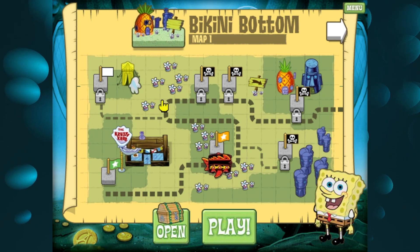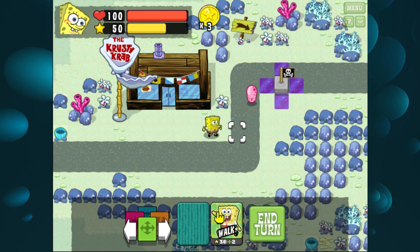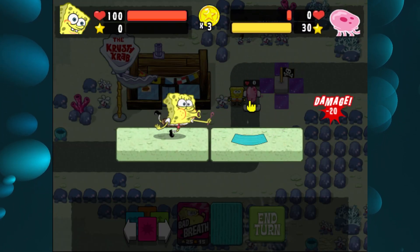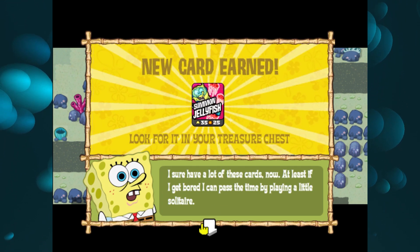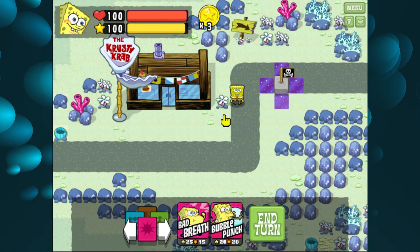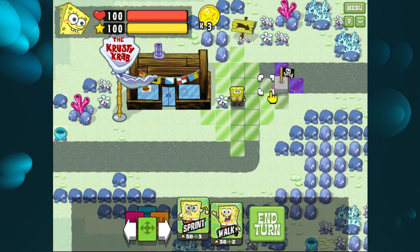I'm pretty impressed with that turn count, but I think we can improve on it. So I'm going to try it again. This time I'm going to sprint, I'm going to walk, and I'm going to use the bubble punch, which is an attack. SpongeBob kills this jellyfish — which is what he's known for, killing jellyfish — and we get a new attack card called Summon Jellyfish. We don't have any more energy, so we have to end the turn. It seems like two turns is the floor, as pro-LTCers call it — the minimum number of turns required to get to the flag.